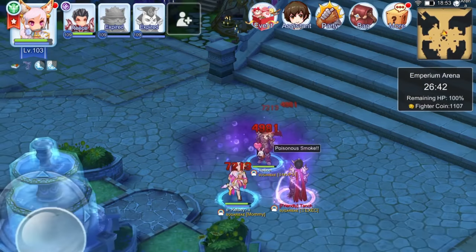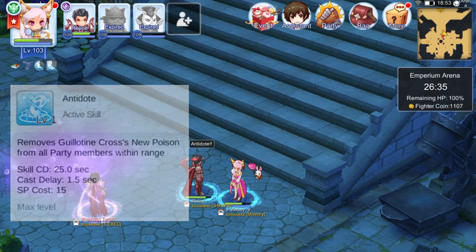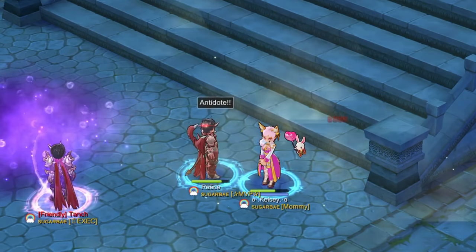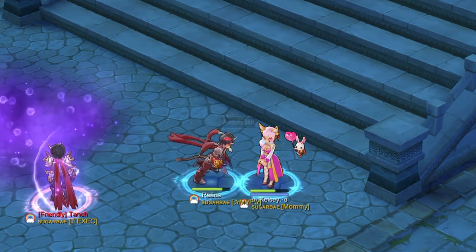Lastly for the Poison-related skills, we have Antidote. This is an active skill which will remove the new Poison effect from all party members within range. Upon trying it out, we can see that Rhys is able to remove the new Poison status from Kelsey. In essence, only a fellow Guillotine Cross can remove the new Poison effect.